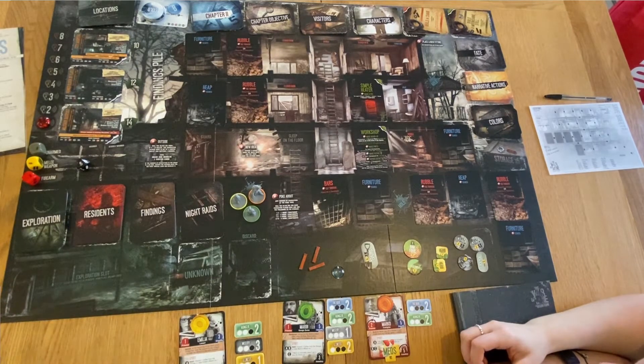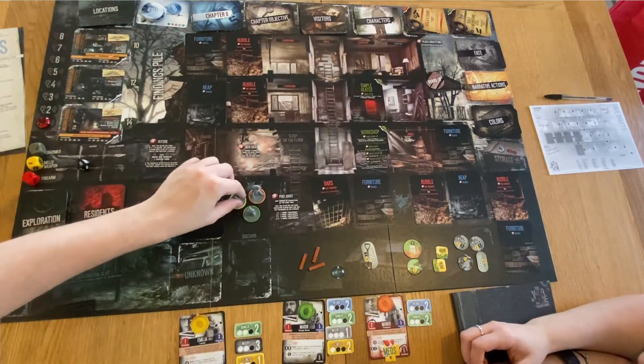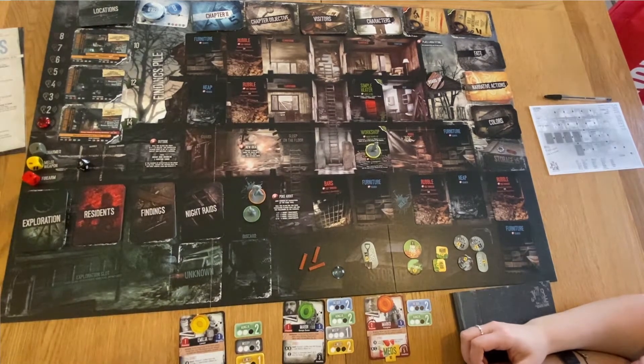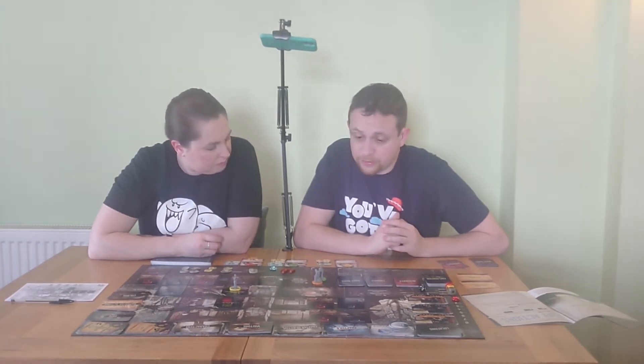So it's five for the board - covering holes in the shelter. We decide that will be Amelia's action. Then we can do another action for all of them. We think we need to do some searching - for furniture and rubble. We've got two lots of furniture we can search, though we can't get to one until we get a saw blade.